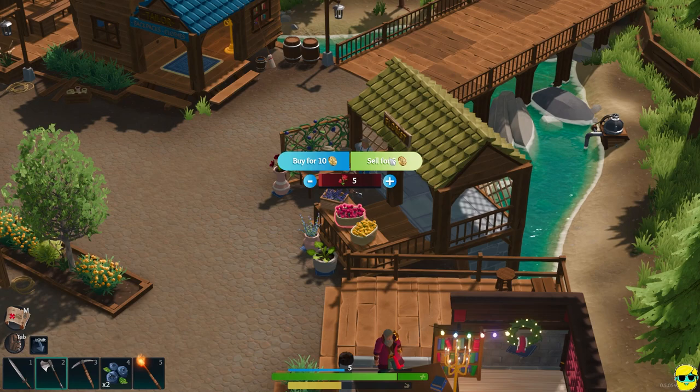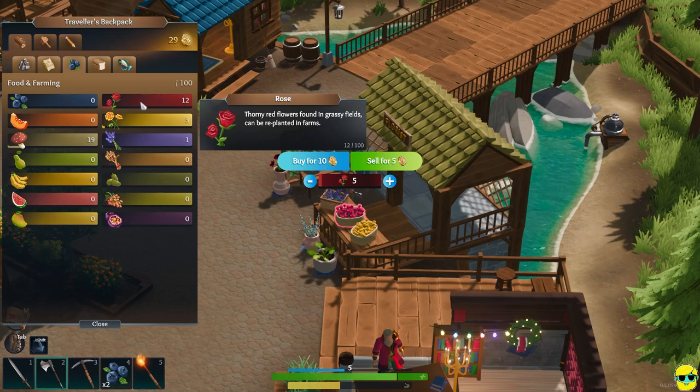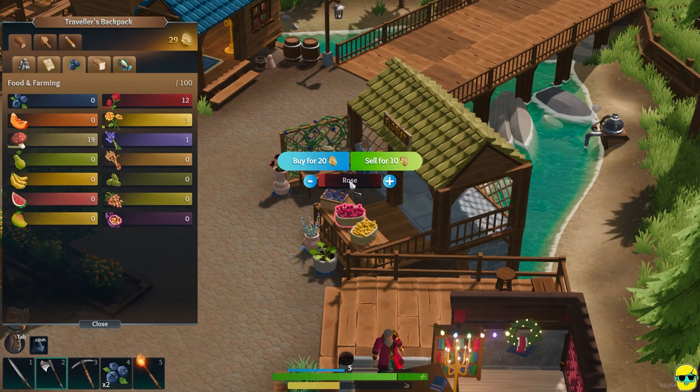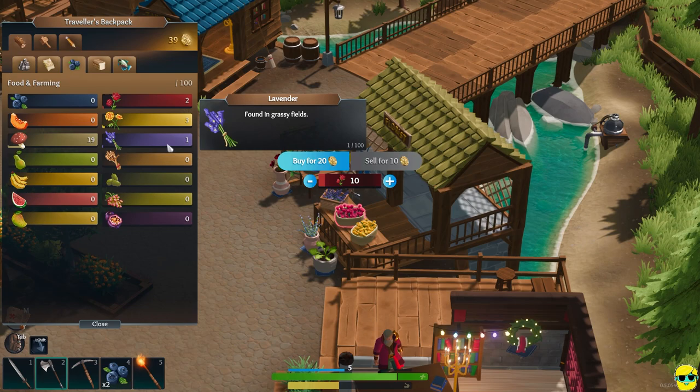What are these? These are Roses. I have Roses, correct? I'd like to see what my inventory is like on this. I have 12 Roses, so those sell for 5 each — which is actually pretty tremendous, right? Wait, no. They sell for 1 each, and I can sell 10 for 10. I was misreading this, but that's still a big improvement in my amount of gold.